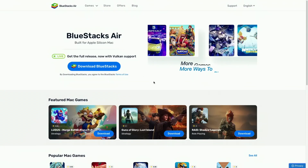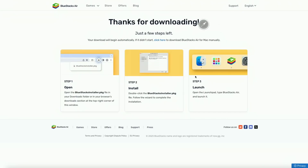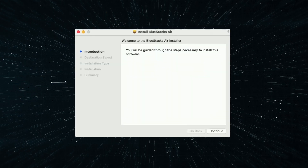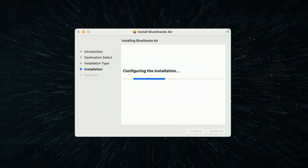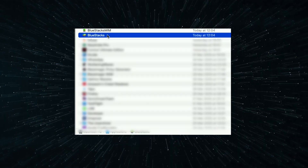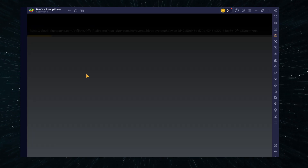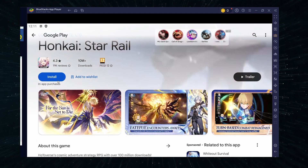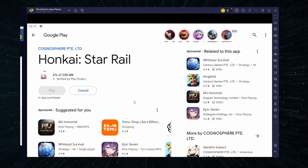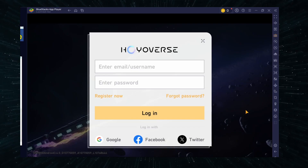To set up Bluestacks, head to the official site, hit the Download Bluestacks Air button, and grab the PKG installer. Double-click the file, click Continue, Install, punch in your Mac password, and you're done. After it finishes, go to your Applications folder and open Bluestacks. Inside, search for Honkai Star Rail, click it, and select Install. You'll be asked to log into your Google account — do that. Then click Install again and wait. After the installation, click Play to launch the game, log into your Honkai account, and you can start playing.